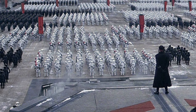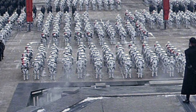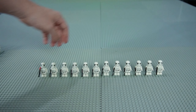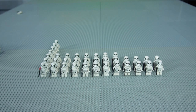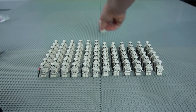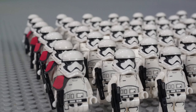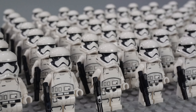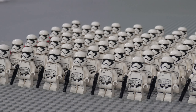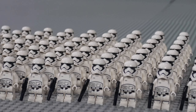Our first section is a group of stormtroopers and stormtrooper commanders in a 7x12 formation, and as you can see the Lego First Order stormtroopers look absolutely amazing in formation. These ones in particular are the pointed mouth stormtroopers redesigned from The Last Jedi and The Rise of Skywalker. In my opinion I like these guys a bit more than the Force Awakens round mouth variant, but we'll get to those later on.